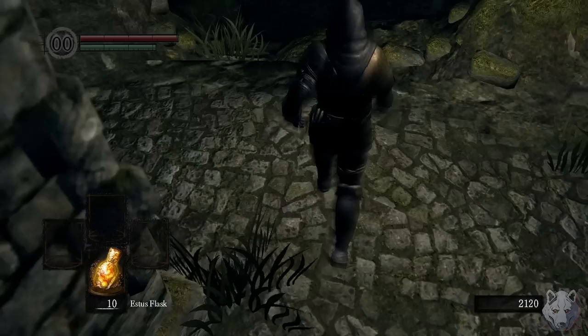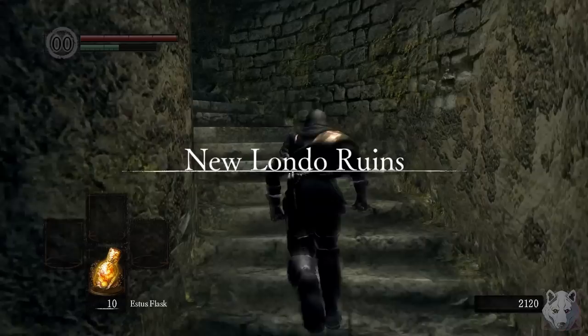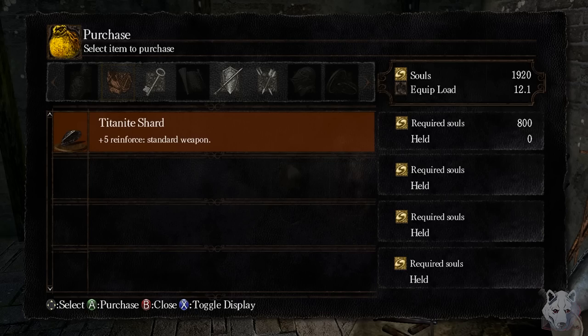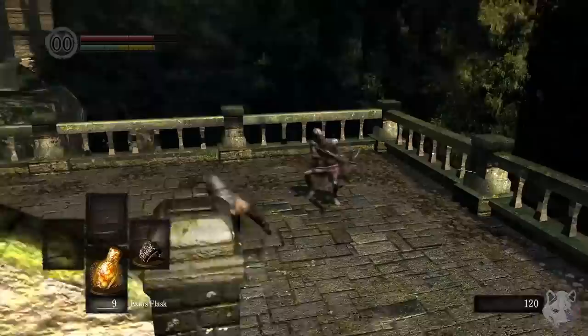The plan is to get the Claw weapon as fast as possible. It's available from Shiva of the East after joining the Forest Hunter's Covenant. In hindsight I actually could have gone there right away, but in the moment I was terrified of how little damage I was doing, so I just wanted to get the Cestus. We go down into New Londo, through the Drake's back door, into Darkroot Basin, and pop up next to Andre to buy our brass knuckles. Unfortunately in Dark Souls 1, you actually can't two-hand fist weapons. No wonder everyone's depressed.